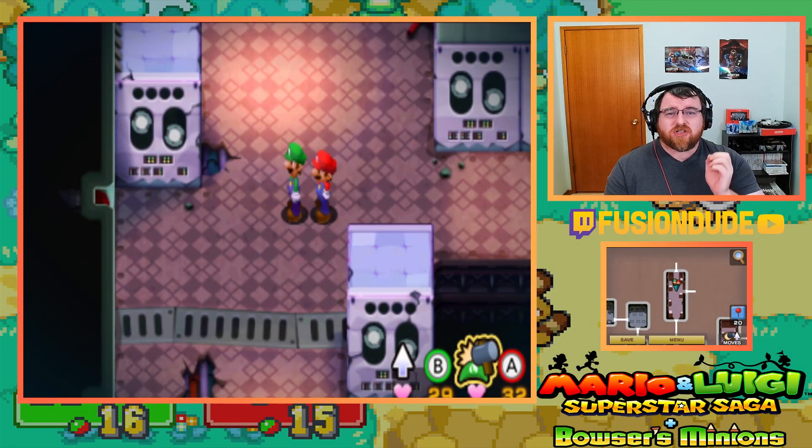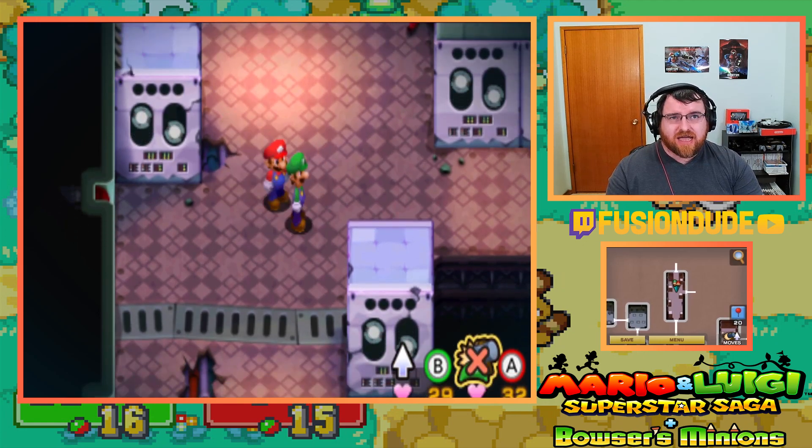Hello everyone! This is Rick, and we're going to play some more Mario & Luigi Superstar Saga. In the previous steps, we entered into the WooHoo University and started exploring through it. We found out that Cackletta has taken over and turned all the professors into enemies.